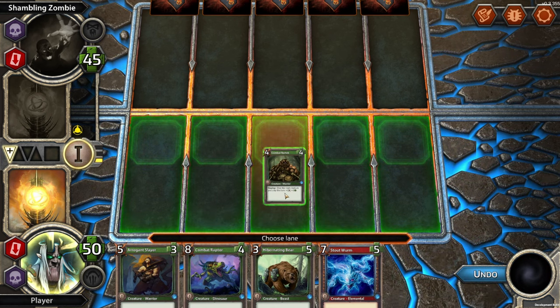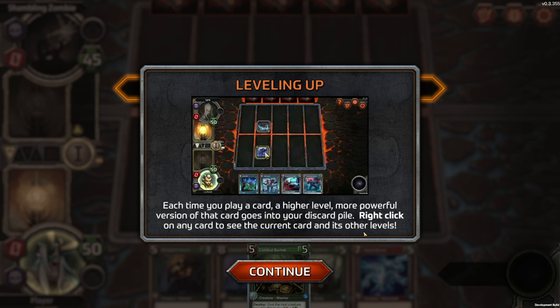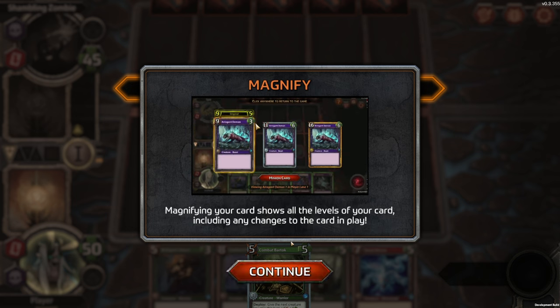Deploy: give the next creature you play this turn plus two, plus two. I want to play that — let's drop it right down the center. Each time you play a card, a higher level, more powerful version of that card goes into your discard pile. Right-click on any card to see the current card and its other levels. Magnifying your card shows all the levels, including any changes to the card in play.